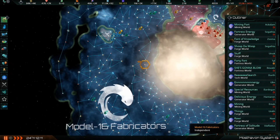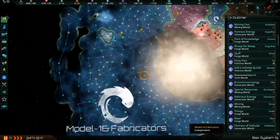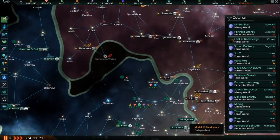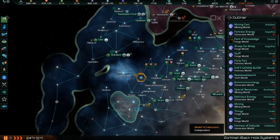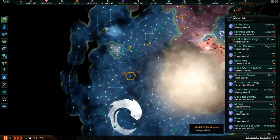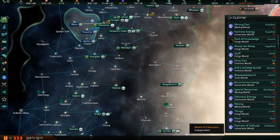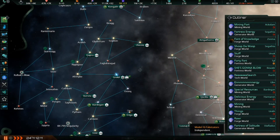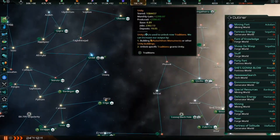New colonies need pops resettled from older, fully developed colonies. Resettle them so those new colonies get building slots online and can upgrade capital buildings faster. Make sure new colonies have spare jobs available or will be constructing them shortly. This is all possible if you don't have an economy you're recovering from due to a major setback — like opening the L-Cluster and the Gray Tempest wrecking your empire, the Prikkiki-Ti awakening, or a Fallen Empire demolishing some of your colonies.